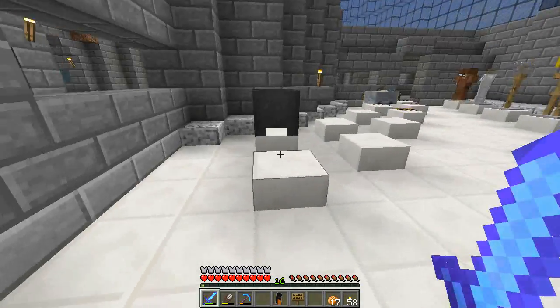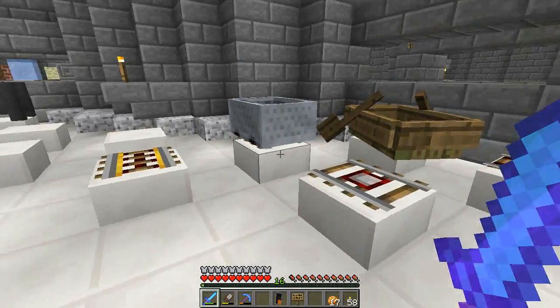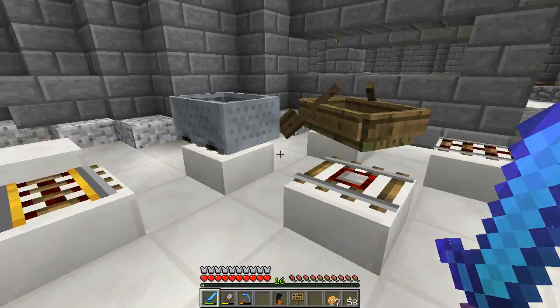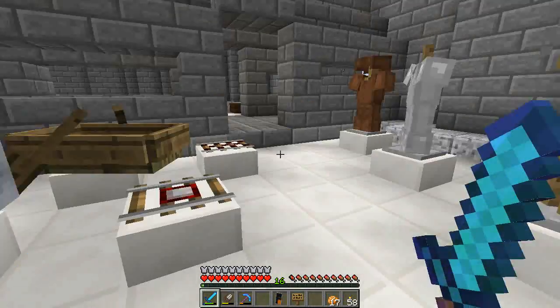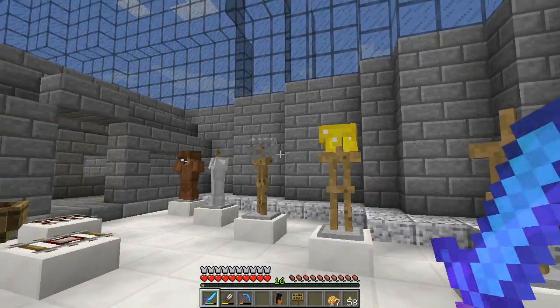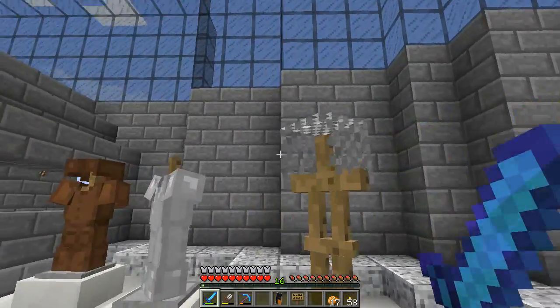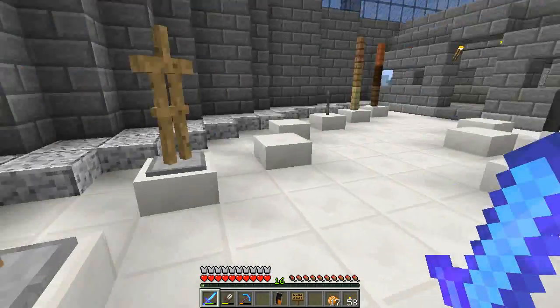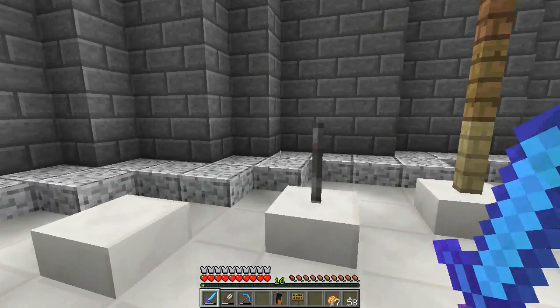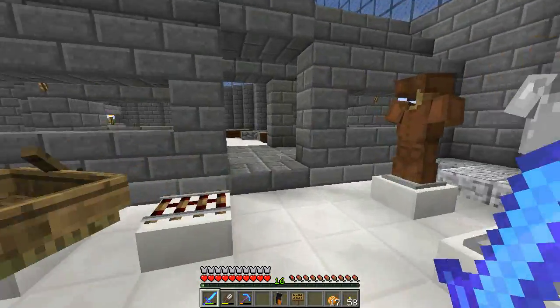Over this way we're going to have all the other items. I'm going to take some of these away — like the powered rails — and we'll have a whole separate Redstone section. We're going to have suits of armor: a diamond suit, gold, chain mail — I've got to kill mobs to get that one — iron, and leather. We've also got fence posts.